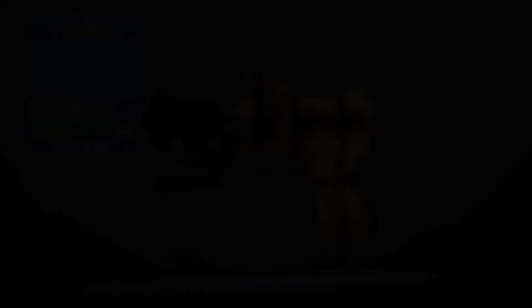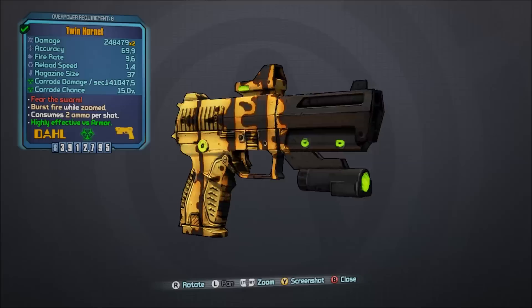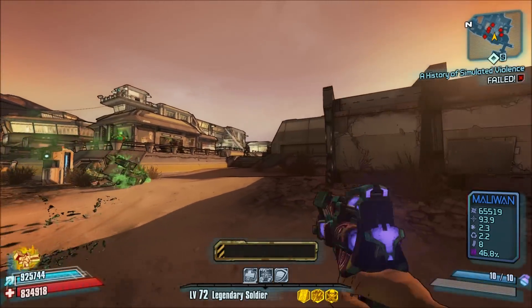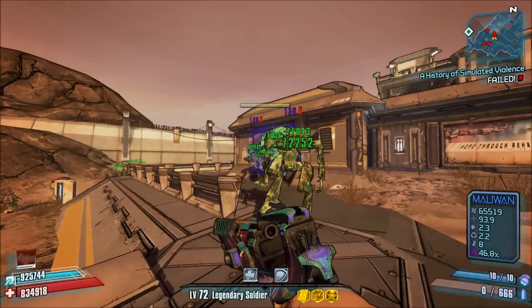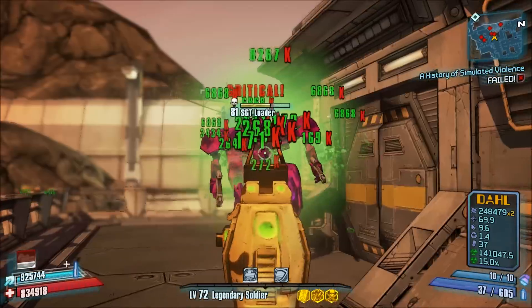Number 11, the Hornet. This is another one of those guns in Borderlands 2 that I feel deserves some attention. The Hornet is a phenomenal corrosive Dahl pistol with splash damage and also benefits from grenade damage bonus. The only real problem with this thing is that it has a tendency to eat up ammo on higher difficulties and of course only comes in corrosive.